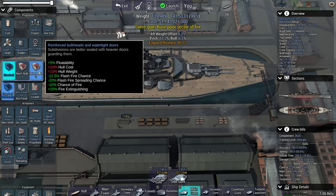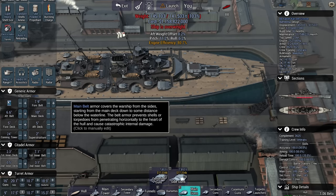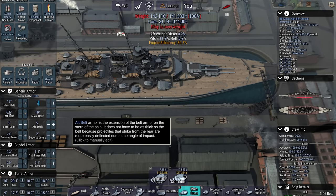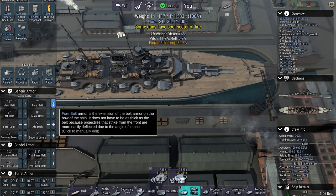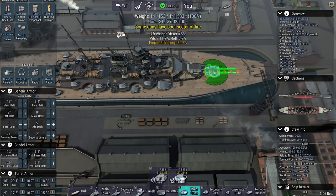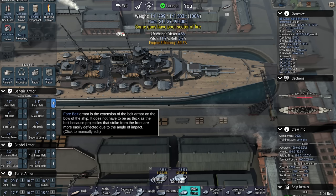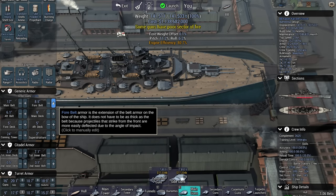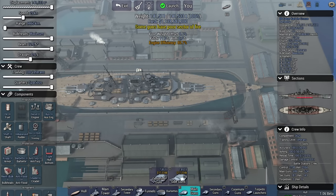I'm considering putting torpedo tubes on my own ship, but it's really not going to happen — for the simple reason that torpedo tubes can get blown up, and if they get blown up you're going to have a serious ammo explosion on your ship. Give me a 9-inch main deck. Aft weight offset is a bit high — push this turret farther forward. I'm increasing the size of my citadel, that's the problem. Reduce on the aft belt, increase on the forward belt. Point-one over is fine. Let's take this big dude out into combat and see just how much these secondary guns can do.